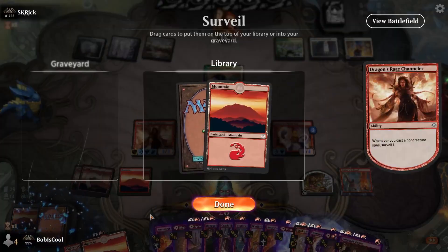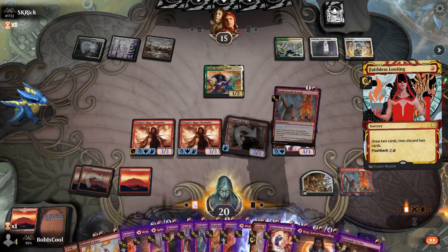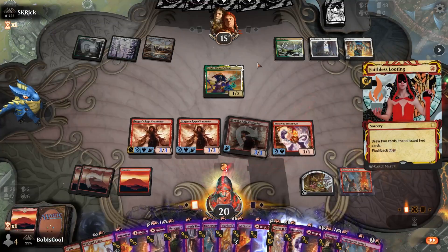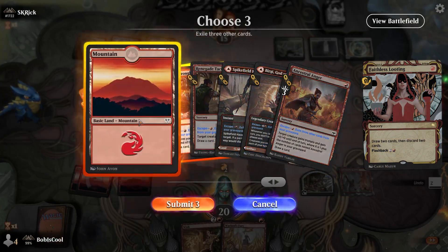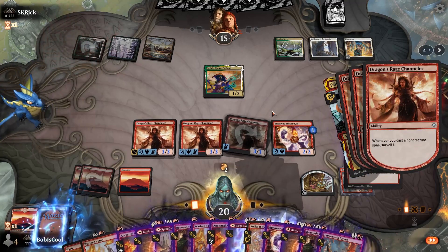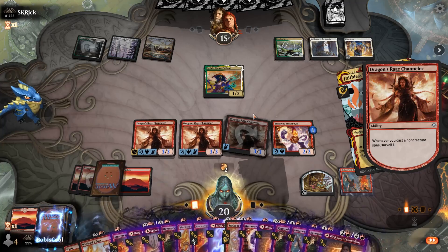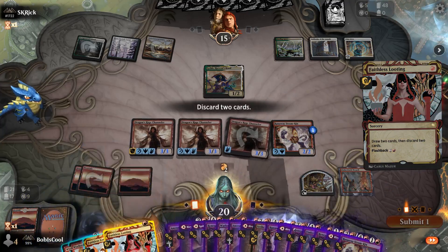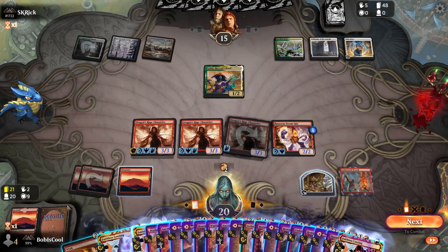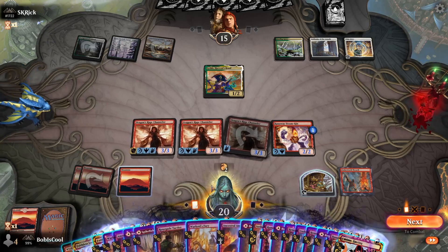Draw two cards and discard two cards — three triggers actually, because I have three Dragon Rage Channelers. There's my Wish. So I'll do this again just to show you: that's three cards in the graveyard off the Dragon Rage Channeler surveilling to the graveyard. Then I also get to draw two and discard two with Faithless Looting, putting five cards in my graveyard, and I do not lose out on any mana at all. So I spent three cards to put five cards into my graveyard — I'm up two cards in the graveyard.